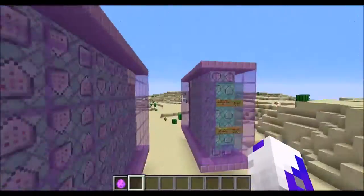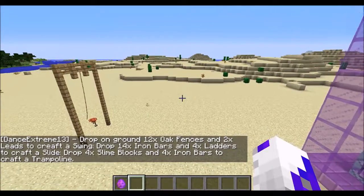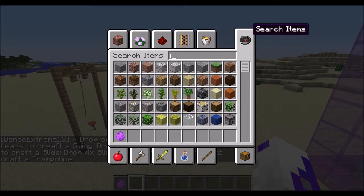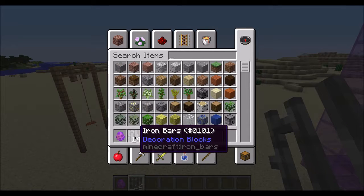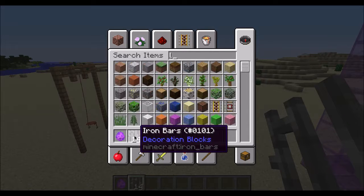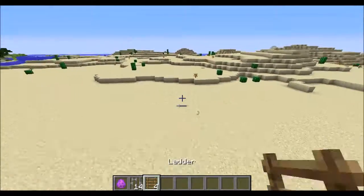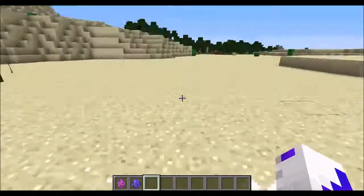So for the slide, you'll need 14 iron bars and 4 ladders. Let me grab 14 iron bars — whoops — and then 4 ladders. I do not type this slow, I just have one hand here typing. There we go, here is our slide!